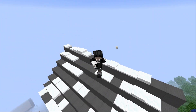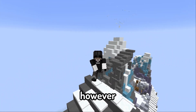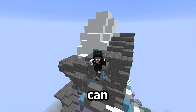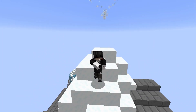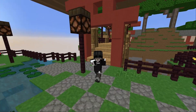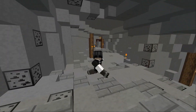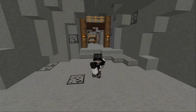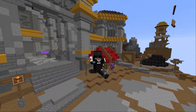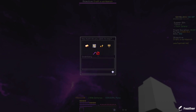Doing some quick maths, we can calculate that you can make 240 travel scrolls per hour. However, assuming most people won't hit maximum efficiency, we'll estimate 200 travel scrolls an hour instead. Another tip for crafting these even faster is to bulk buy the materials from the Bazaar, so that you spend less time placing and collecting Bazaar orders.